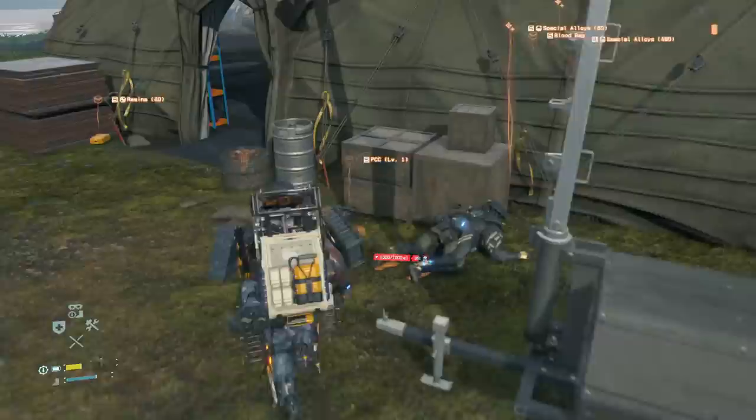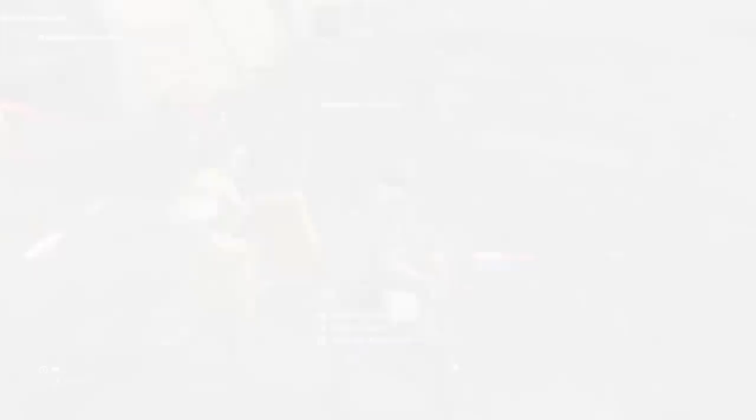Ultimately, once you take down a whole mule or terrorist encampment, you'll be rewarded with free reign to all of their useful cargo. We know during your journey you don't always have the luxury to keep all this equipment on you, so pick and choose your equipment and your battles wisely. Hopefully this guide will keep you on top of the battle, and for more Death Stranding guides and content, keep it here on GameSpot.